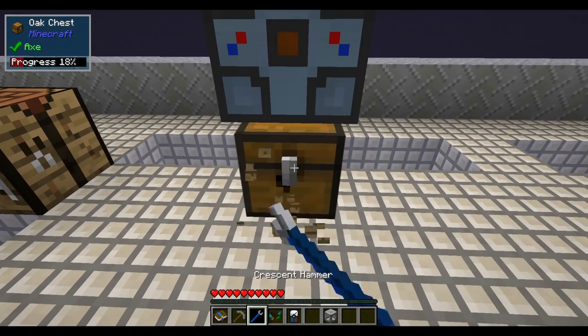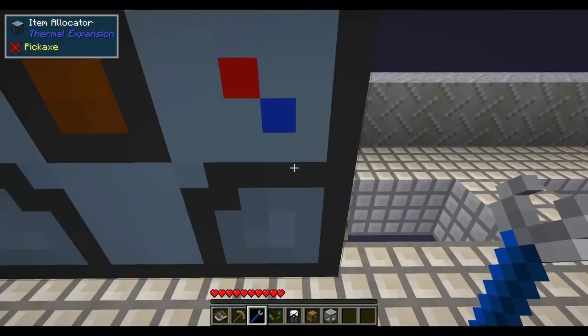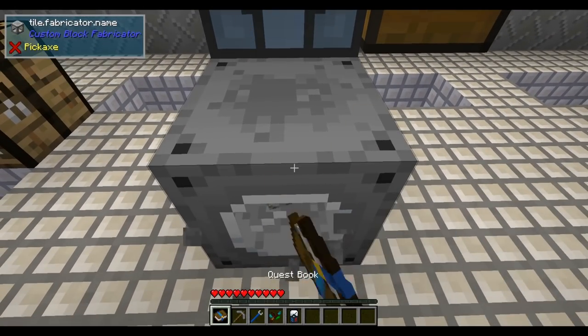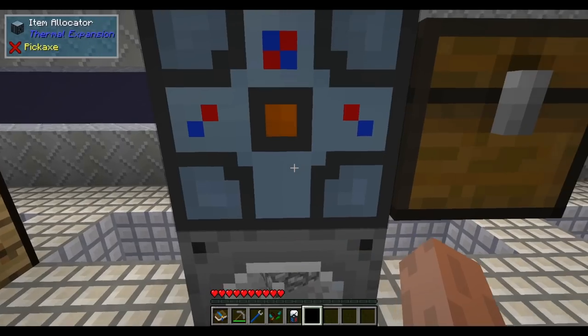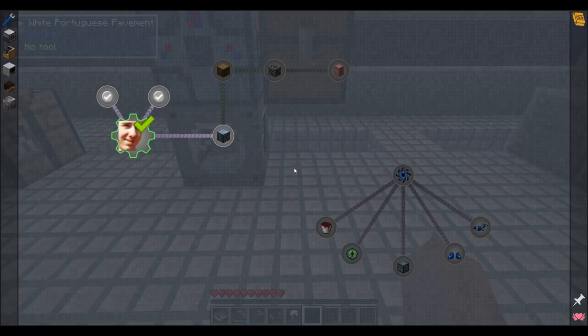The block generator does not auto output, so you need something that can pull or push from it. We're going to put this here and then configure it to pull and push. Now we start the game with a cobblestone generator.